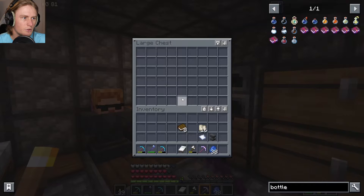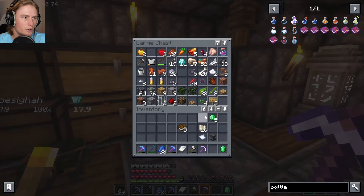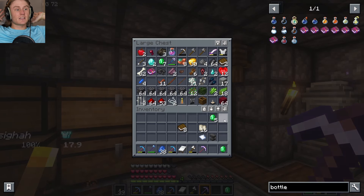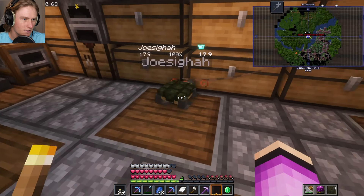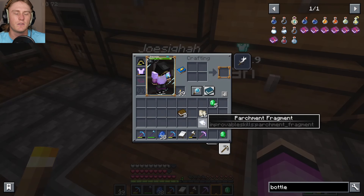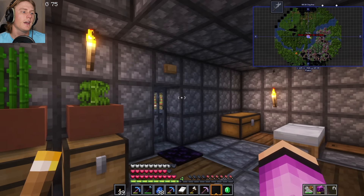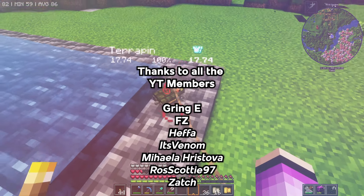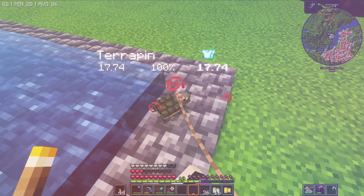And then the last one was the anvil, which needed an anvil, emerald, and ender pearl — but we're out of ender pearls. We'll have to do the anvil one another time. But I think that's going to do it for the skills book and all of the cool stuff around it, like exploring and getting the parchment fragments. It looks like they're mostly in villages, I'm not really sure. If you like the video, like the video. Subscribe if you haven't already. I will see you guys next time. Bye-bye.